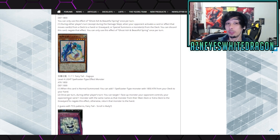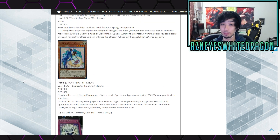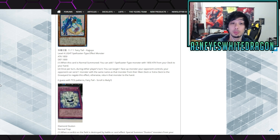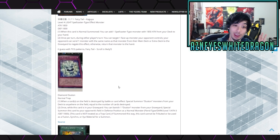Next up we got a new fairy tale card called Kaguya — level 4 Light Spellcaster, 1,850 attack and 1,000 defense. First effect: when this card is normal summoned, you get to add one Spellcaster with 1,850 attack from your deck to your hand. That's a really good effect, but that other card can negate it. Next effect: once per turn during either player's turn, you target one face-up monster your opponent controls, and your opponent can send one monster with the same name from their main deck or extra deck to the graveyard to negate it — otherwise, bounce that monster. That other card effect is crazy though.